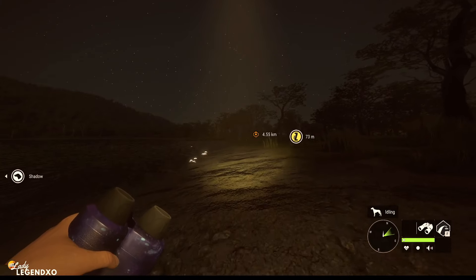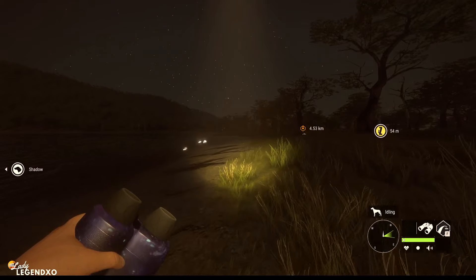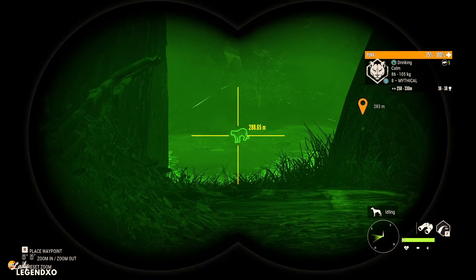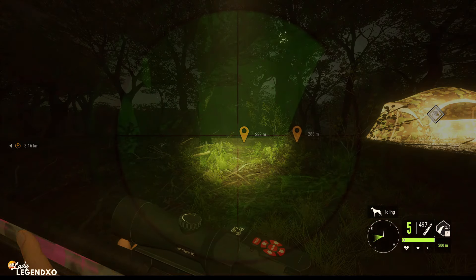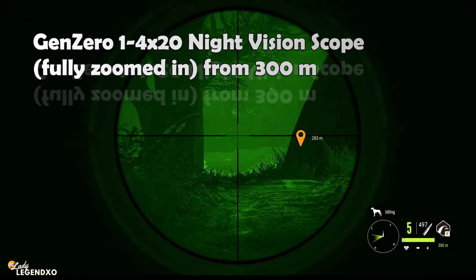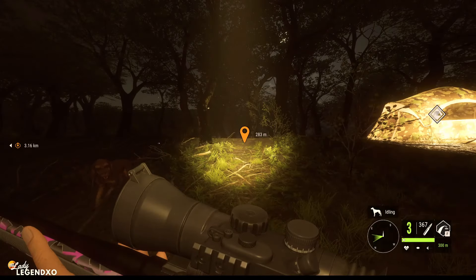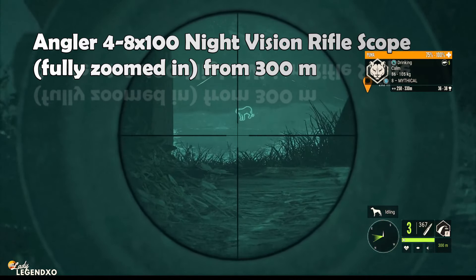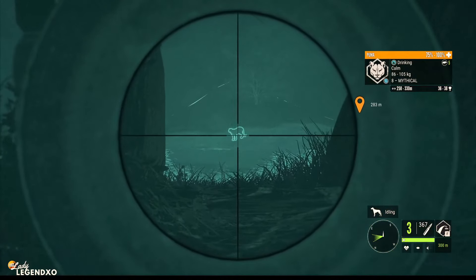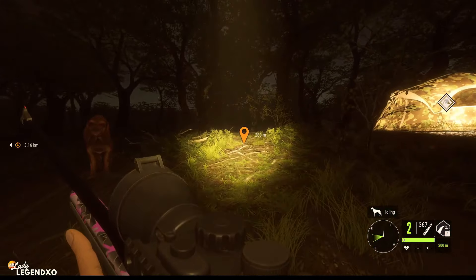We're gonna hunt for some water buffalo with the Gandhair later - that should be very interesting. We have another Puma and this time it is almost 300 meters out. This is fully zoomed in with the old Gen 0 scope - I can't even see the Puma, I can't highlight it, it just kind of blends in. Now with the new night vision scope we can highlight it and that is so much better. We're going for gold, there'll be some drop here. That should have been good and he went splat.